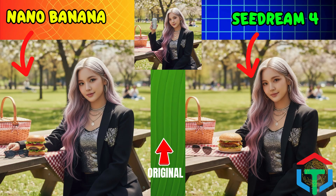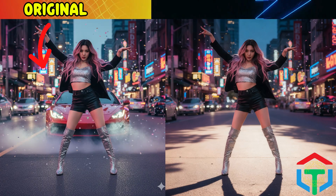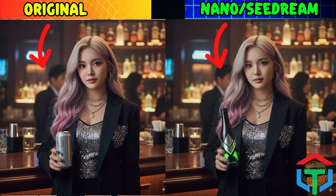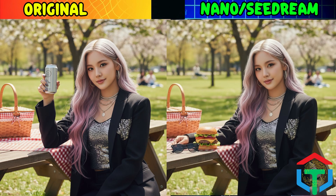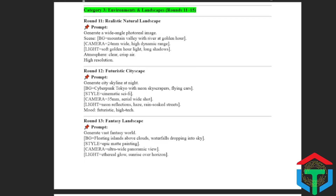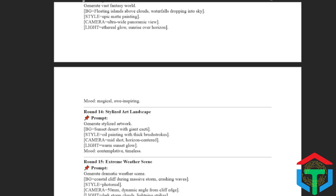Which edit do you think wins Round 10? And that wraps up Category 2: object replacement and Photoshop edits. If you're a designer, advertiser, or content creator, this is where AI can literally save you hours. Next up, Category 3: environment and landscape generation. This one's going to be stunning.